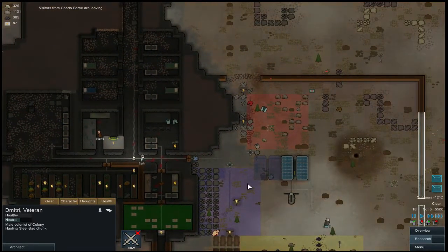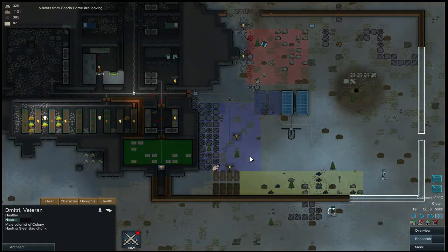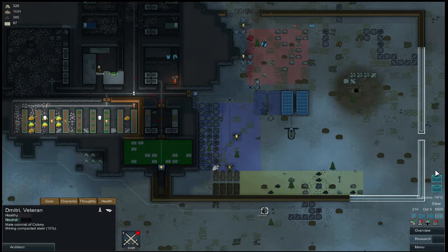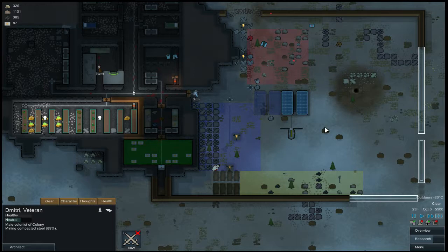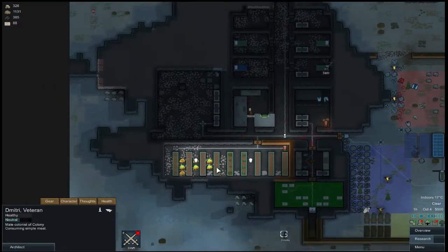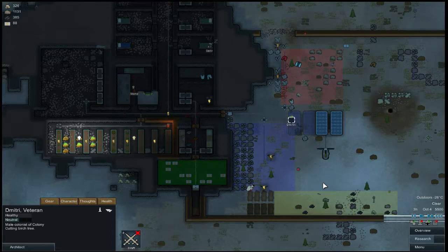Dimitriya, come over here and build this. Yeah, we're losing power on everything — all my plants are going to die. There's a lot of goods. Oh, my plants are dying! Build that solar panel — it's not really going to be any good at night.